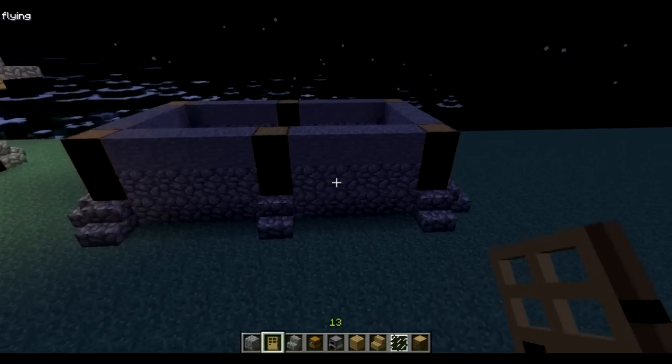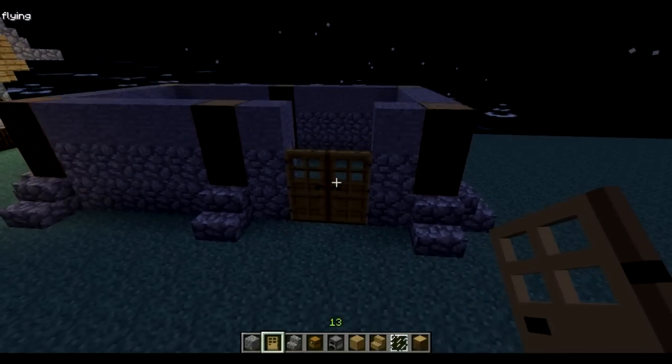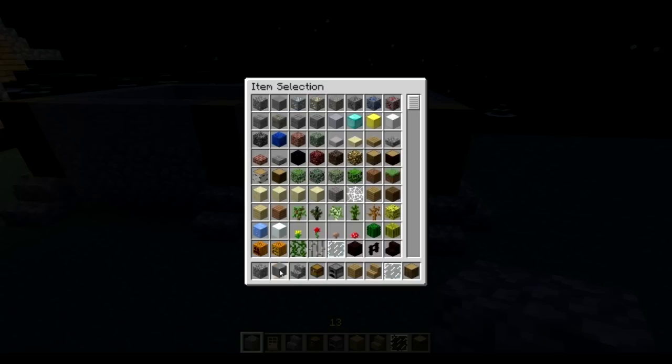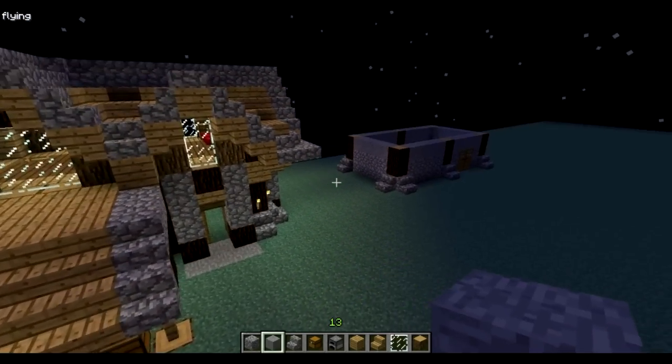We'll make a double door. If you don't want a double door, you can just make this side a tree, which is the same as the blacksmith.